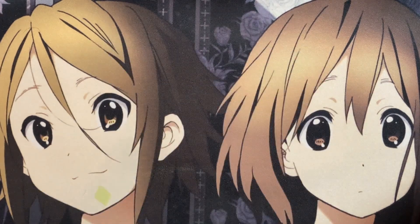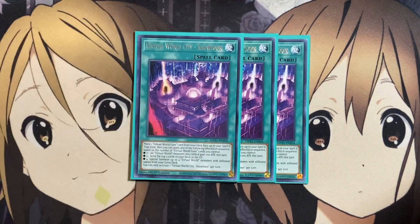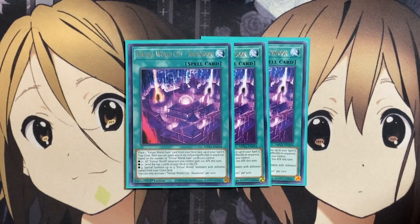Moving on to the spells, I run three copies of Virtual World City Kowloon. Place one Virtual World Gate card from your deck face-up in your spell and trap card zone, then apply any of the following effects in sequence based on the number of Virtual World Gate cards you control. If it's two, all Virtual World monsters you control gain 200 attack this turn. If it's three, send the top three cards of your deck to the graveyard. And if it's four, special summon up to four Virtual World monsters with different names from your extra deck. It's the main searcher for your Virtual World Gate cards.